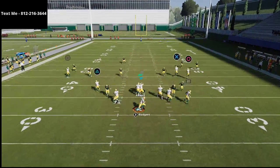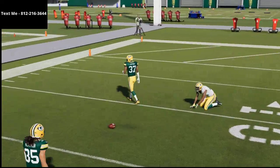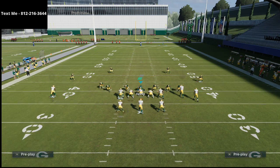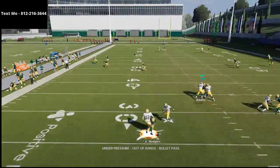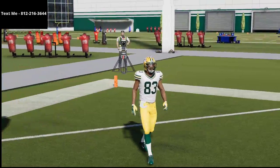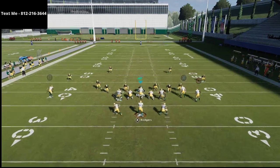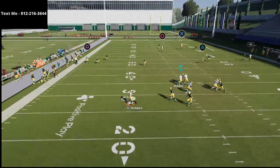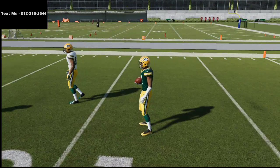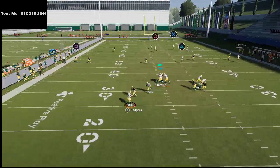I'll send you an exclusive high-level Madden pro tip, strategy, or concept. For example, one video was a 50-minute breakdown on how to stop the run out of every single formation — covering stretch, halfback dive, fullback dive, QB draw, QB power read option, and all those running plays. Or it may be a full scheme, like an entire video ebook on the Gun Split Close Pats formation from the Patriots playbook — a little foreshadowing there. The Patriots playbook is amazing, and all you have to do to receive these tips is shoot me a text.